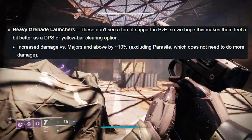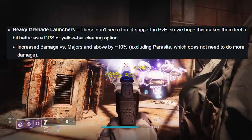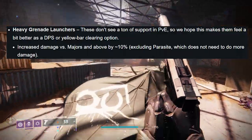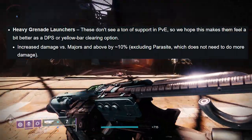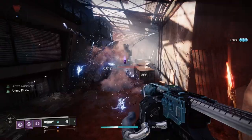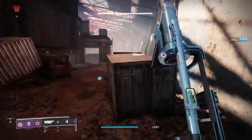There's the buff I was talking about: heavy grenade launchers don't see a lot of support in PvE, so Bungie hopes this makes them feel a bit better as a DPS or yellow bar clearing option. Increased damage versus majors by 10% — quite a solid buff.